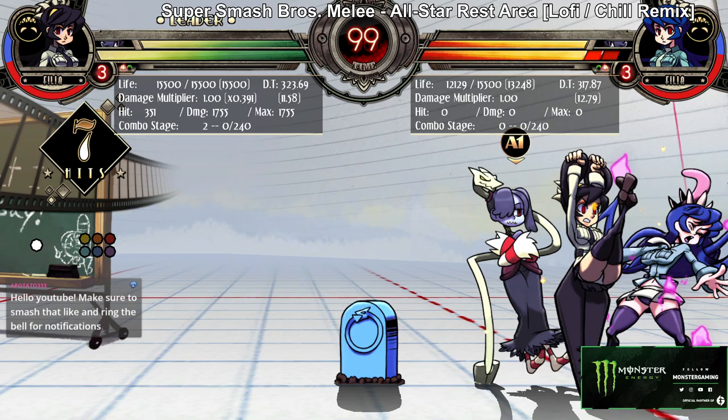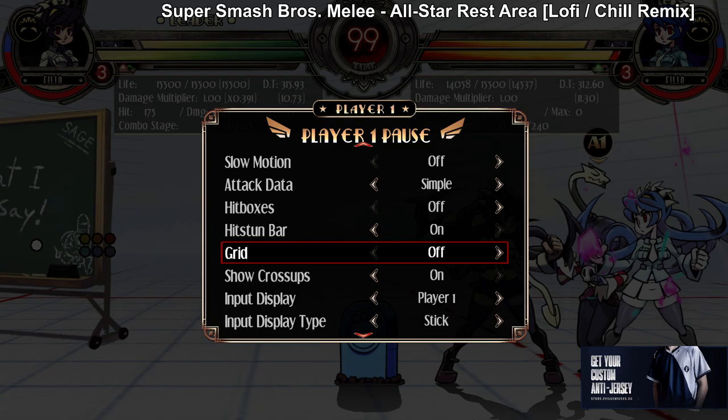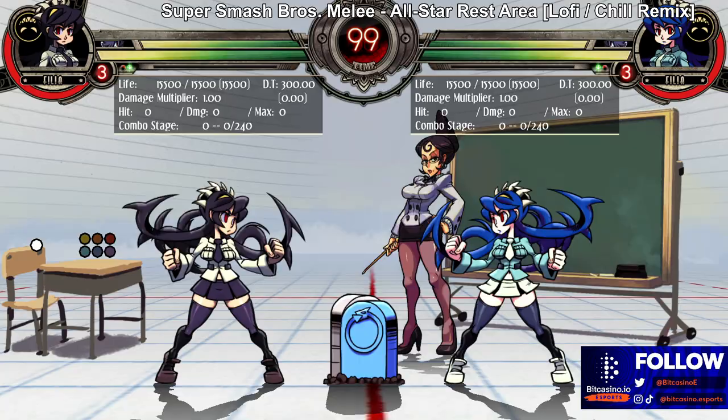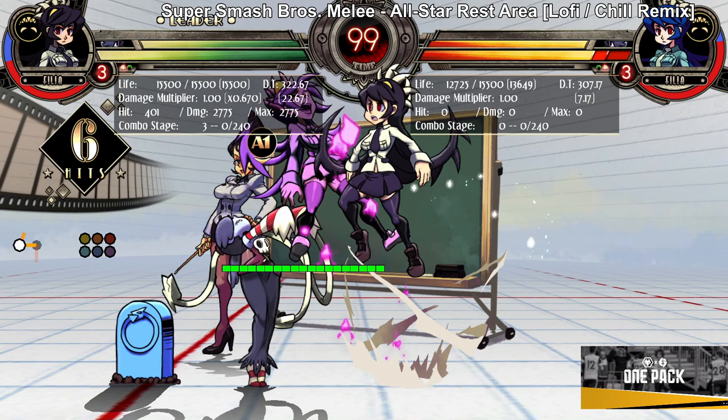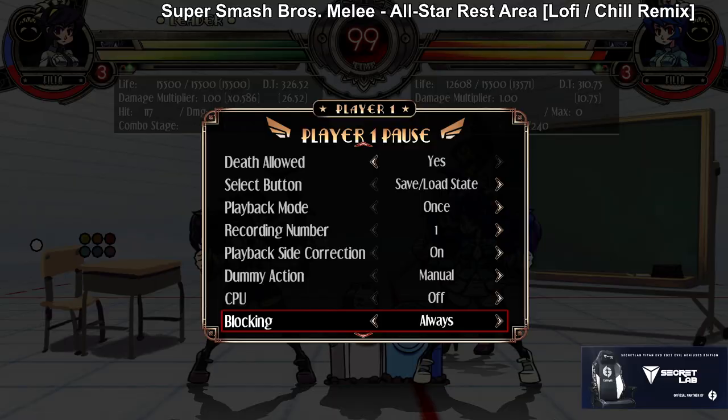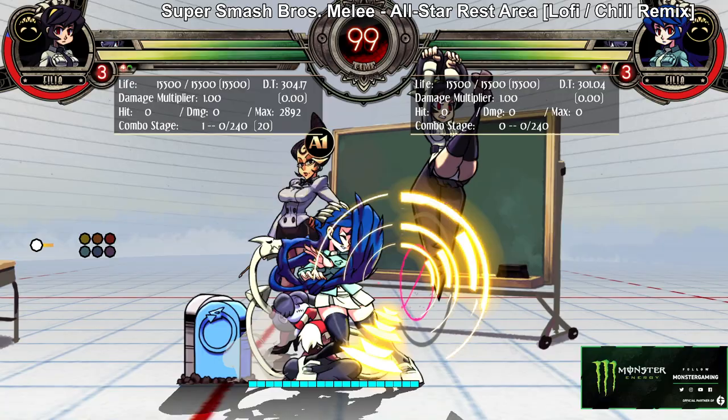There are no unblockables in this game, but it is still really scary when someone goes like overhead and then delays the low — that is still really good. You can up-back and do it and hit them low. And even if it doesn't hit them low, the fact that you can still use it as a lockdown assist just makes it really versatile.